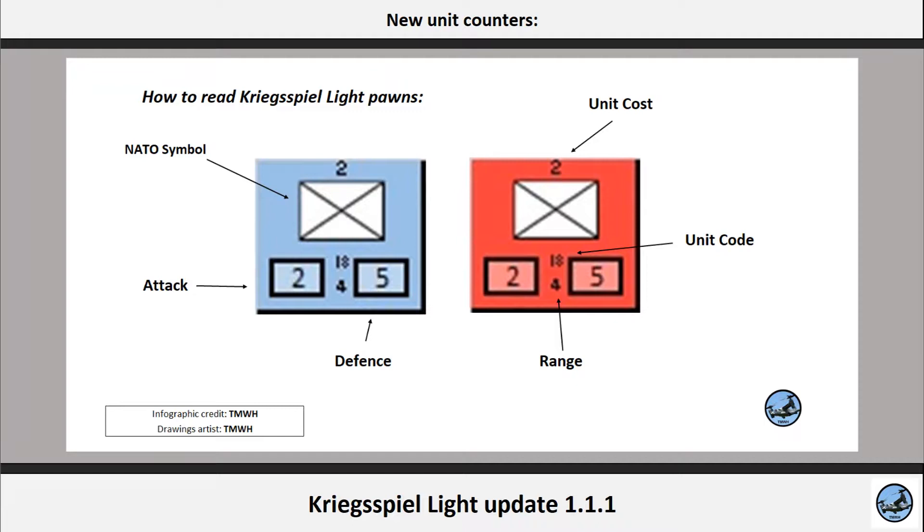In the two boxes with a different color, you have on the left the attack and on the right the defense value of the unit. If the counter is blue, the unit is from the blue team, while if it is red, it's from the red team — pretty straightforward.